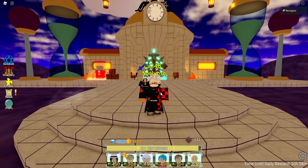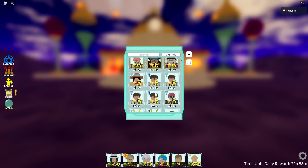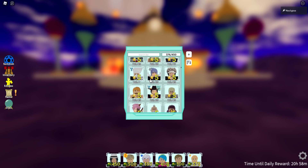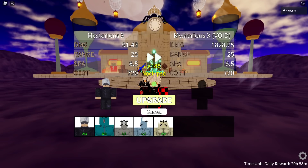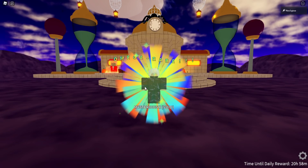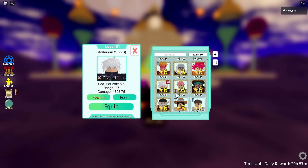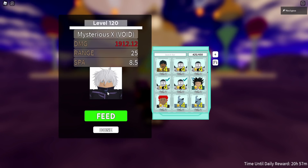Gojo just came into the shop so I'm finally able to get the six star version — my favorite character is getting a six star! Let me find him and try to evolve him. There he is, level 91. Okay, mysterious X void — let me equip that real quick and max him out to 120. There we go, 120 Gojo dealing 1.9k damage when you place him down.